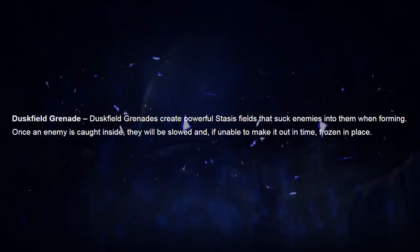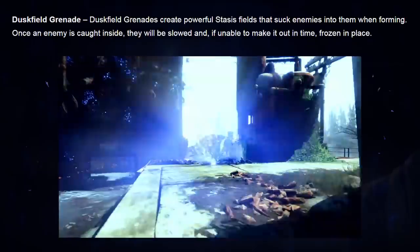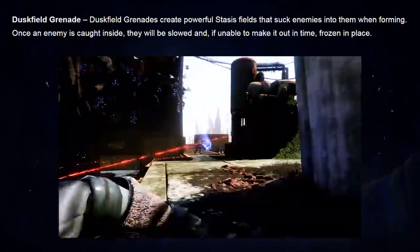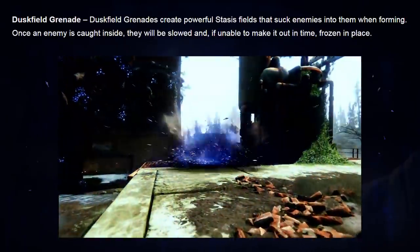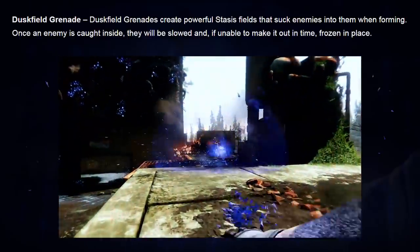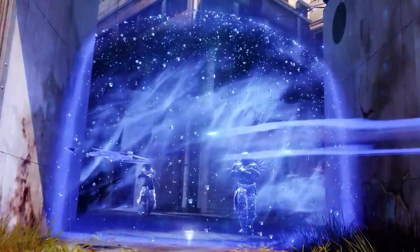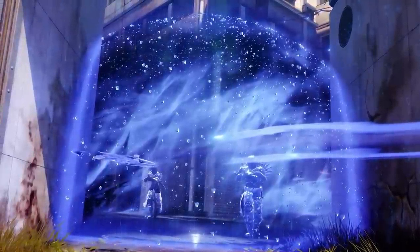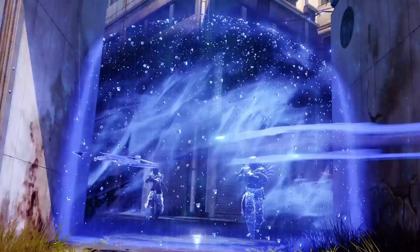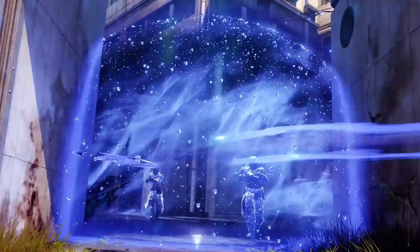The final new grenade is the Duskfield. Duskfield grenades create powerful Stasis fields that suck enemies into them when forming. Once an enemy is caught inside, they'll be slowed and, if unable to make it out in time, frozen in place. Now, if the grenade only made a zone that slowed and froze enemies inside I would understand, but this grenade apparently sucks people into it when it forms. Obviously a top-notch PvE choice, but for PvP the biggest question that determines how good the Duskfield will be is how strong the pull factor is. If it's hella strong, the Duskfield is going to be absolutely wild — forcing movement or flat out trapping an enemy in a small room. I'm pretty sure we saw this grenade in action in the original Stasis gameplay trailer on Midtown, and if that is what we're watching, the radius is much larger than I would have hoped.